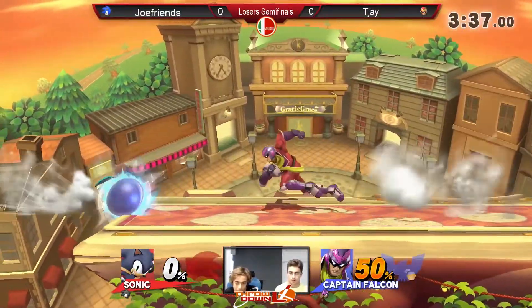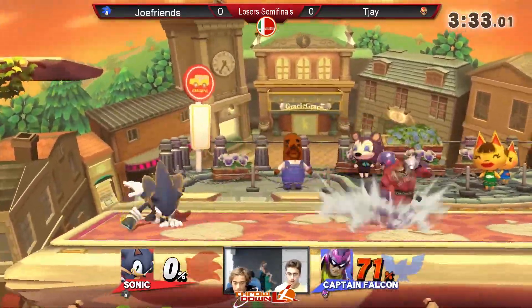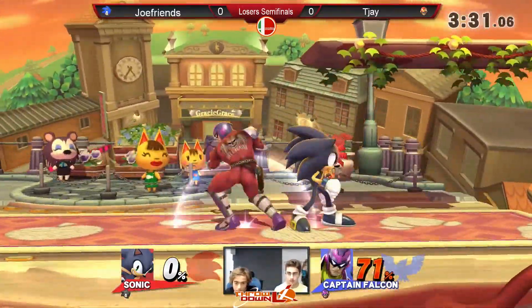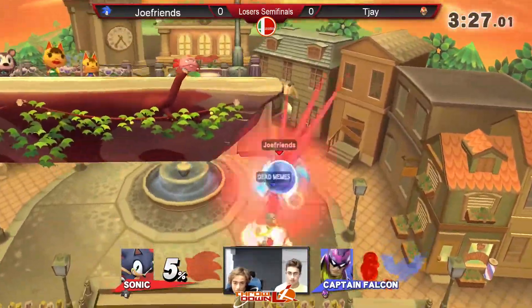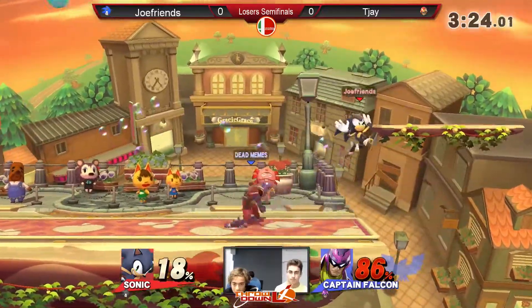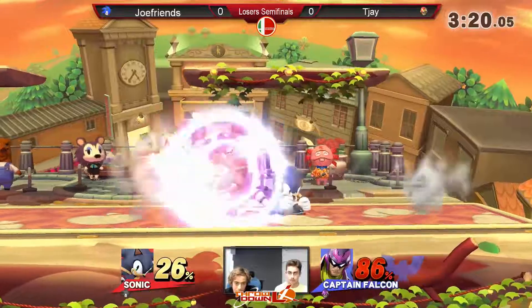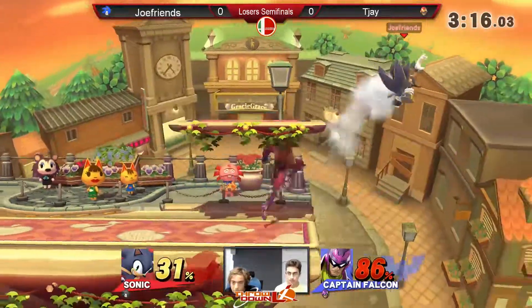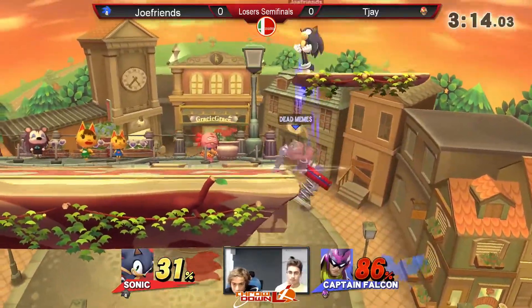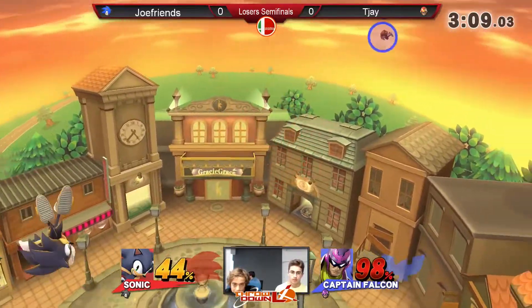That dash attack — Sonic is not going to fall for those dash attacks. Not often, anyway. And as you say that, he falls for a dash attack! That was almost a stage spike. We're seeing JoeFriends use his roll to reposition instead of trying to raid attacks. Very creative shield pressure there. He noticed that TJ likes to just wait until the Sonic pressure is over and chase him down.